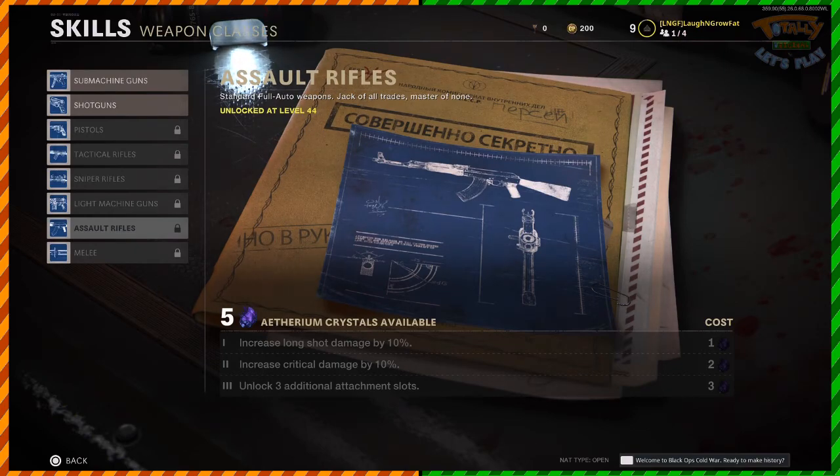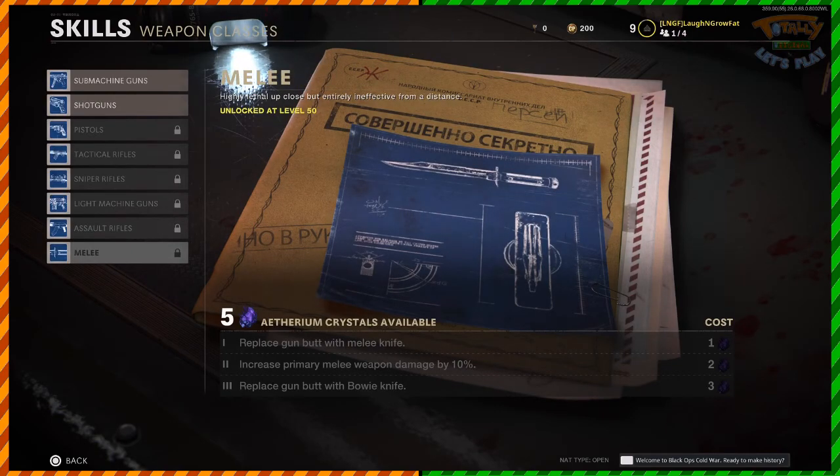Instead, you have to equip and spawn in with the combat knife. The melee upgrades replace gun-butt with a melee knife, which means you'll do more damage when you go to melee while you have a gun equipped. It increases primary melee weapon damage by 10%, and that third upgrade — the most important one — replaces gun-butt with the bowie knife, meaning your regular melee even with a gun equipped is a knife that does a one-hit kill past round 10.